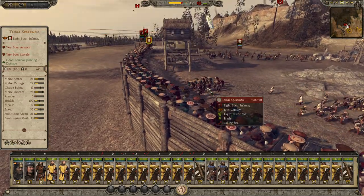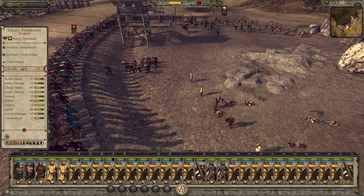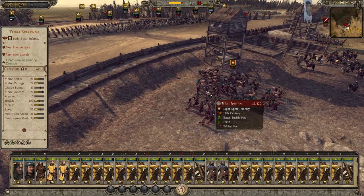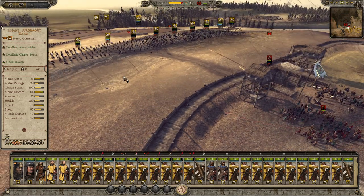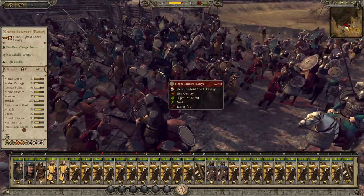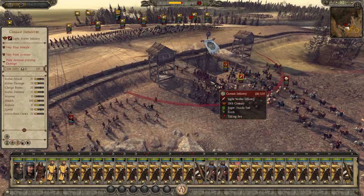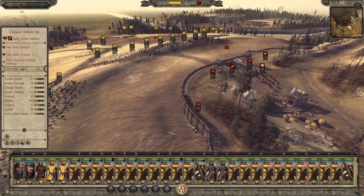I never realized that people go flying like that. Wasn't it like the Hunnic bow has the impact of a modern day pistol? Kind of would expect people to go flying like that, actually. You can clearly see the AI is kinda panicking right now - they're just running about like headless chickens.